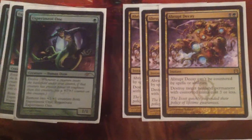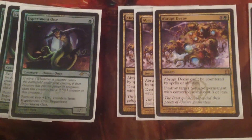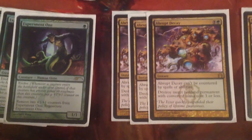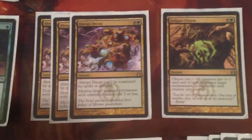We got three Abrupt Decay because Detention Sphere and Banishing Light are a thing, and against aggressive decks it's really good. It's really good against Courser of Kruphix — Courser Kruphix is a big deal. It's mostly Courser Kruphix that I'm concerned about because Jund Monsters mostly just plays that, and that's what stops me. Abrupt Decay is just really good. Golgari Charm is similar to a fourth copy of Abrupt Decay to destroy enchantments, and it's also good against White Weenie decks — mostly the Regenerate Each Creature You Control mode that's really good in combat.